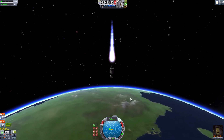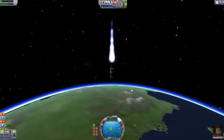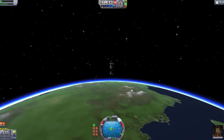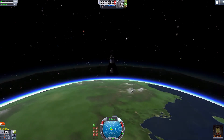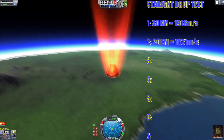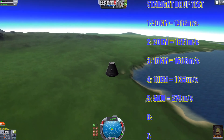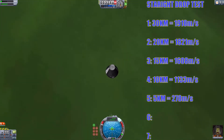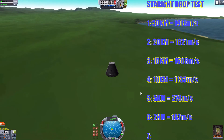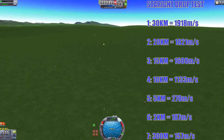We're coming down at incredible speeds in the name of science. To make sure the drag is perfect, Jebediah has opted not for a parachute — he said it'll be fine, nothing will go wrong. Let's get to the point where it starts slowing down. Okay: 30 kilometers, 19,000... 20,000... 18,000... 15,000... 16,000... 10,000... 11,000. At 5 kilometers: 278 meters per second. At 2 kilometers: 187 meters per second. And let's see what we get close to the ground — oh, that must have hurt. Sorry Jebediah, that was in the name of science.